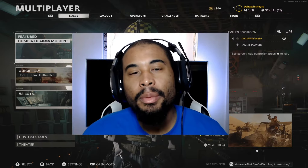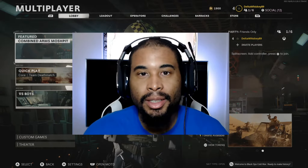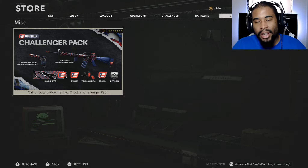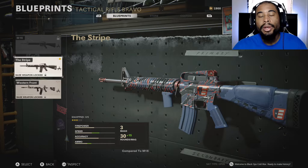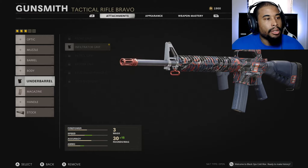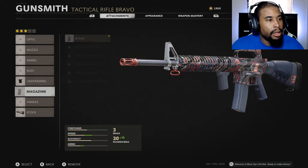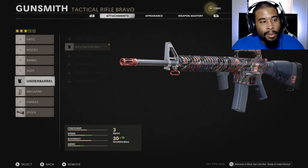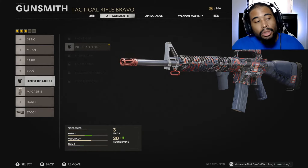Alright, what is good YouTube fam? So today we're going to be playing some Call of Duty Black Ops multiplayer. We're actually going to be using the Stripe variant for the M16. This blueprint is available when you buy the Challenger Pack in the store. You actually unlock the base weapon at level 10, but since I have the blueprint I'm able to play it right now. It comes with the infiltrator grip, a 45-round mag, and the tactical stock. Overall it looks like it made the weapon a lot faster and gave me more ammo, so it should be pretty viable to start off with.